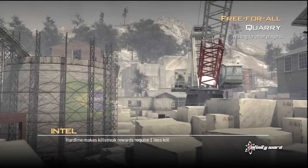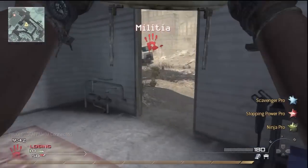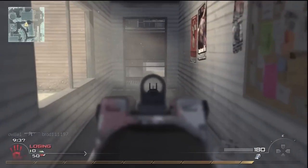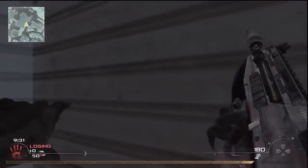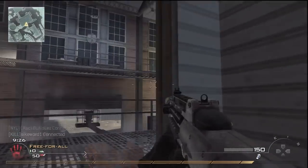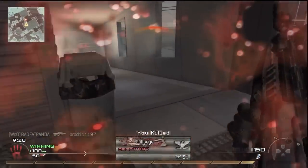My class setup for this one is the F2000 with the silencer, M93 Rafika, Scavenger Pro, Stopping Power Pro, and Ninja Pro are my perks. I am using Claymore and stun grenades, and I believe that is the extent of my loadout. You may notice that I have Urban camo on this F2000 — I just recently prestiged and just recently unlocked it, and I got a fair amount of requests to use it early on, so I decided to go ahead and have a go.